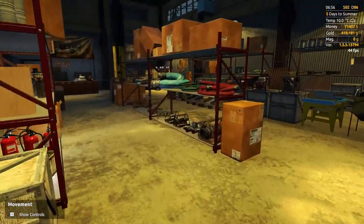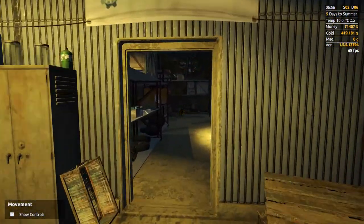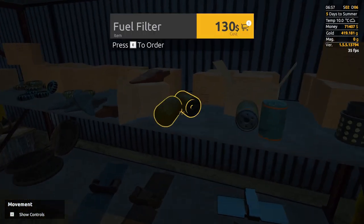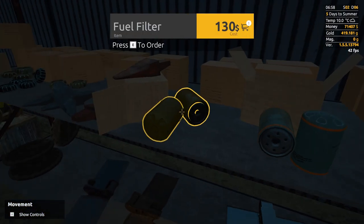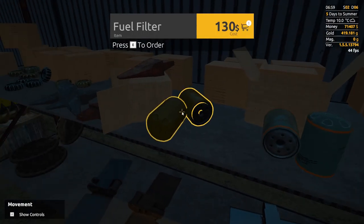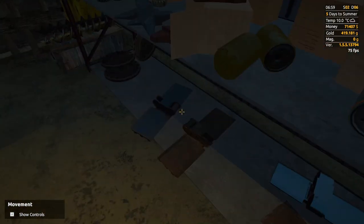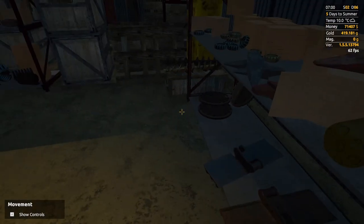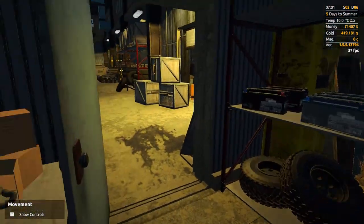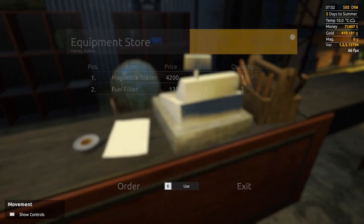All the pieces for repairs are in the back room under spare parts. We need to find a fuel filter in here somewhere — there it is. Reinforced fuel filter or just a regular fuel filter: $130 versus $1,045. I think we'll just buy the cheap one because frankly I'm a cheapskate and we don't have the money to be spending on expensive things. Nothing else is broken right now, so we'll make do with what we have.